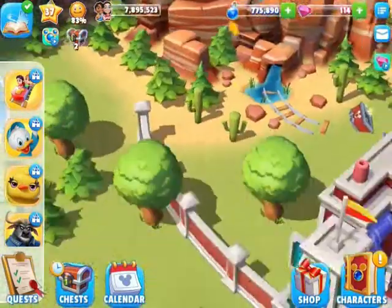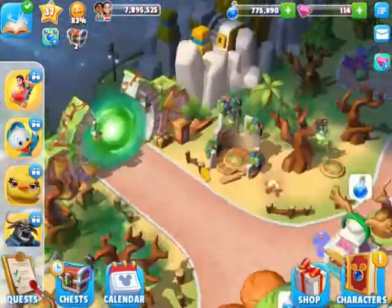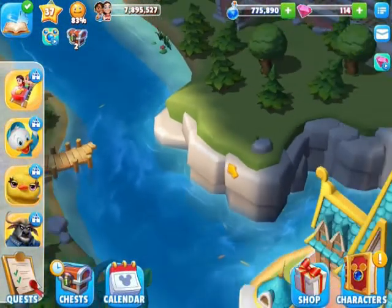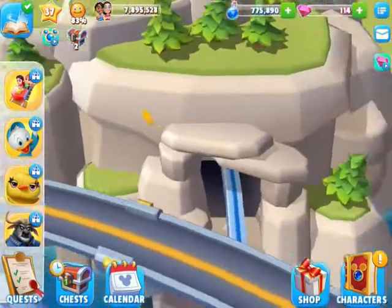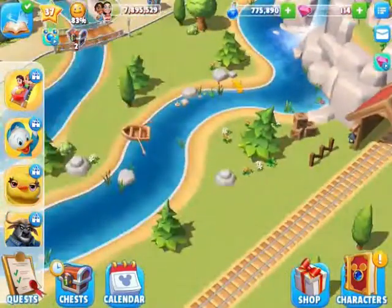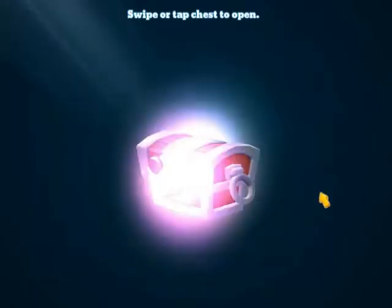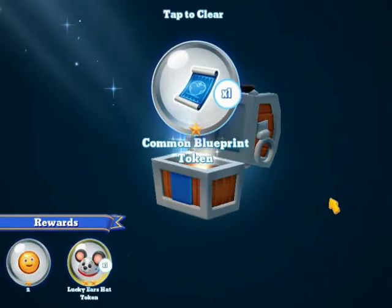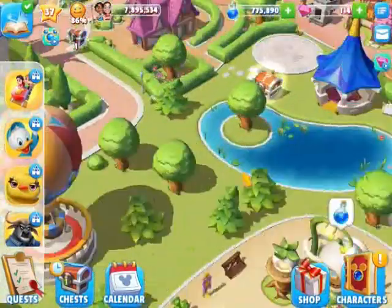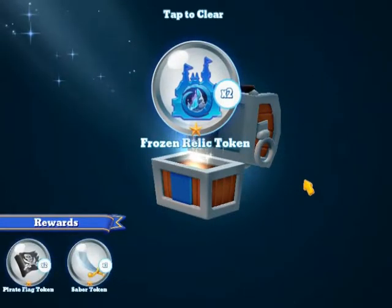Let's see if there's any treasure over here. Let me start heading back. Here's one of them — it's a silver chest. Happiness, lucky, common. I just gotta find that second and last one, which is right here. Cool, we got frozen in that one.